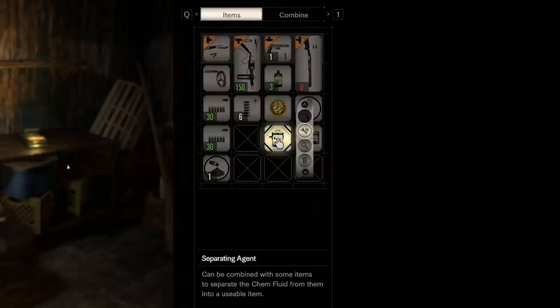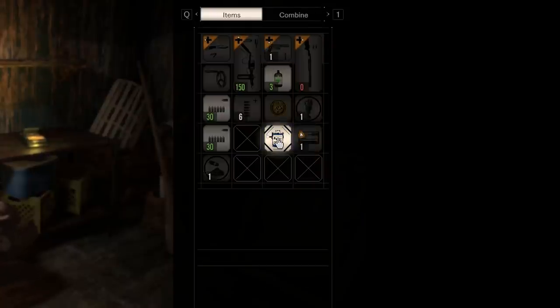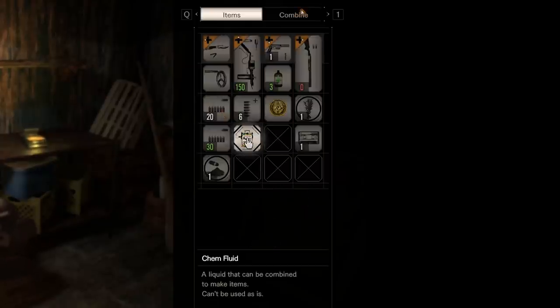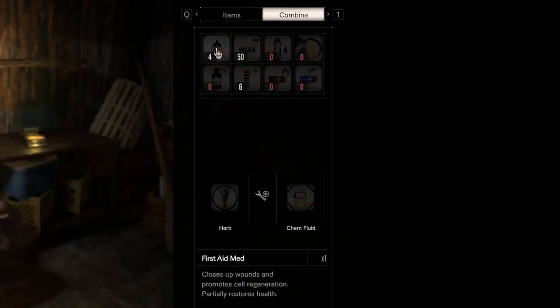If you need to, use the separating agent to separate chem fluid from other items such as spare burner fuel or handgun ammo so that you can combine your herbs to make first aid meds.